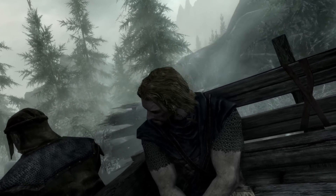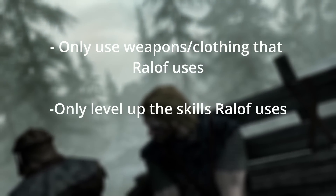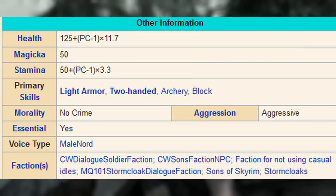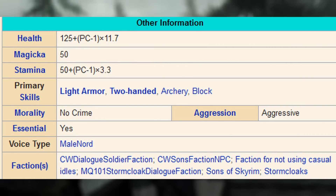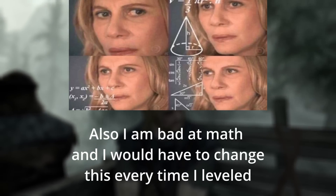The challenge is simple. I'm only allowed to use items and clothing that Ralof himself uses, and I'm only allowed to level the skills that Ralof has. The unofficial Skyrim wiki shows that Ralof has levels in two-handed, light armor, archery, and block. He also scales with the character — seven HP and seven stamina per level — but for the sake of not using console commands or mods, we're just going to level five times into health for every one that we put into stamina and call it good.